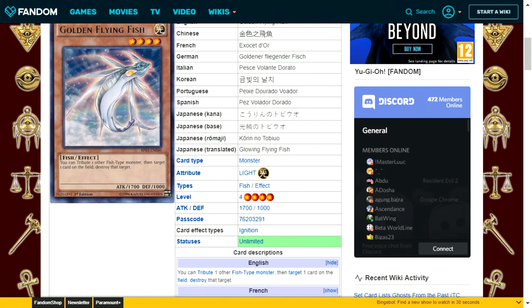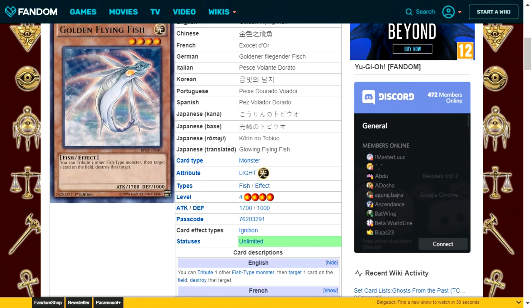Golden Flying Fish is a light attribute fish type level 4 with 1700 attack and 1000 defense. Its effect: tribute one other fish type monster, then target and destroy one card on the field. This is a decent effect if you can special summon multiple fish type monsters in a turn. It's flexible too — it can target monsters, spells, or traps depending on the current game state.